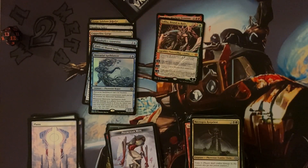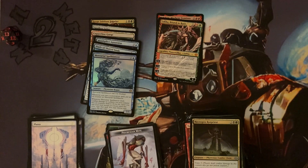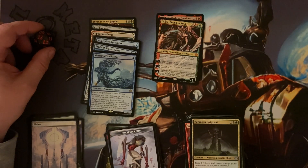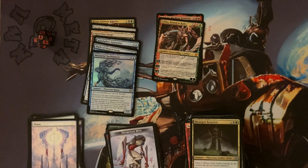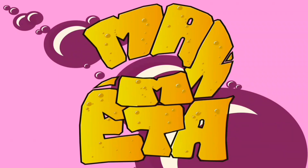Thank you very much for joining me. If you want to leave a message in the comments below about how you did on your Phyrexia: All Will Be One pre-release packs, please share it down below. Did you manage to get one of the Phyrexian white dice? I have actually got one - they look really good, I don't know how useful they are, but they look really really good. Thank you very much for your time and I shall see you soon. Bye-bye! If you enjoyed this episode of Two Man Meta, don't forget to like and subscribe. Thank you for watching, see you next episode.